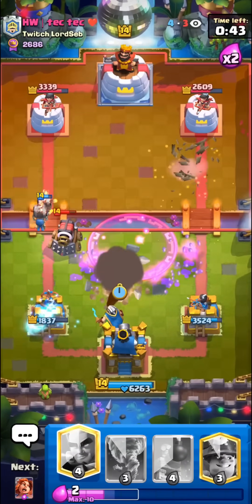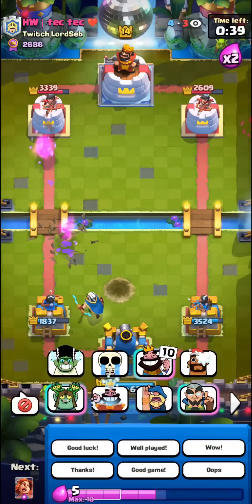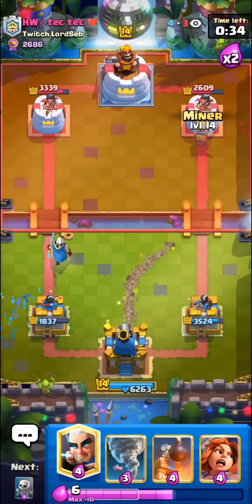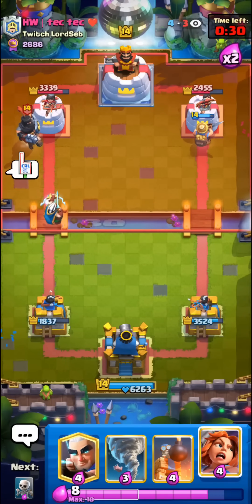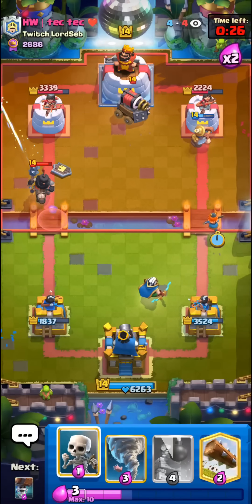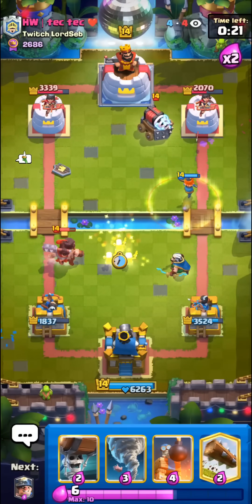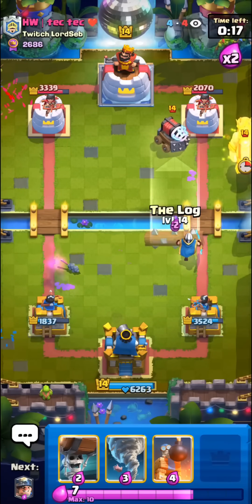A Wall Breaker? No! Son of a gun. Oh my gosh. We definitely have to go opposite lane of him right now — we have no big spells, so can't really push in the same lane. I'll Valkyrie. Kind of bad timing. He has to play something for it — well, I guess not. We're so dead right now.